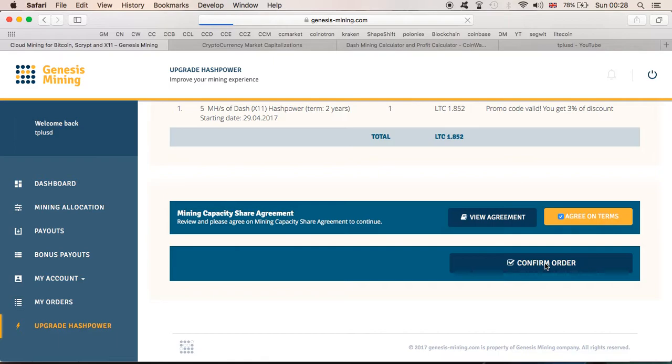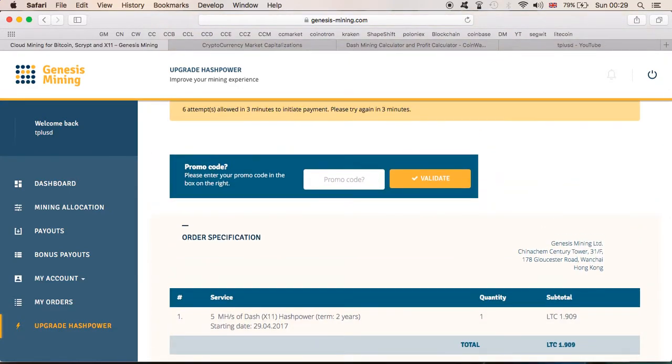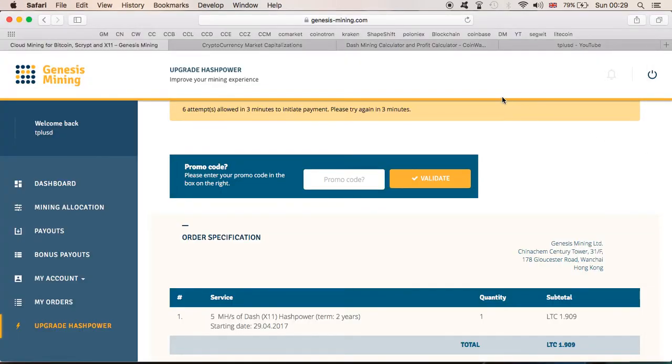Wait for the internet. The system says six attempts allowed in three minutes to initiate payment — please try again in three minutes. So we have to wait guys. As you can see it limits to six attempts, so let's wait for a couple of minutes and try again.